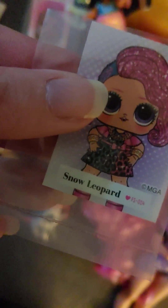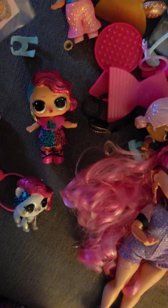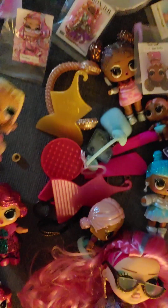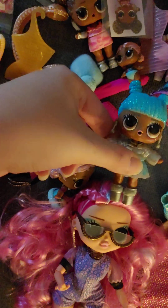You get one called Snow Leopard — this one here is Snow Leopard. That's cute. And you get this one here — Agent Baby. And you get Ice, which is this one here.